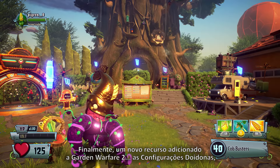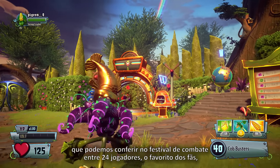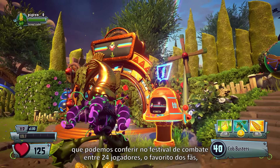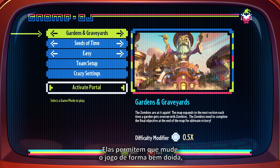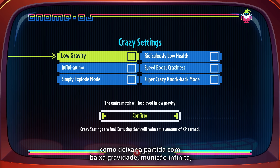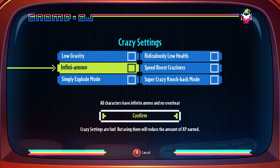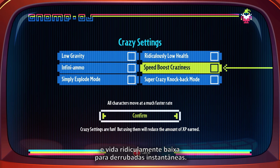Finally, a new feature we've added to Garden Warfare 2 is Crazy Settings, which we can check out in our fan-favorite 24-player fight fest, Gardens and Graveyards. It lets you change up the game in a bunch of really wild ways, like giving the match low gravity, infinite ammo, explode on vanquish, a knockback mode, super speed, and ridiculously low health for instant vanquishes.